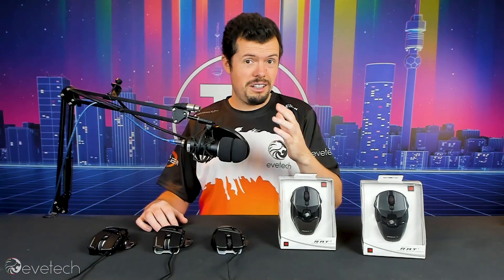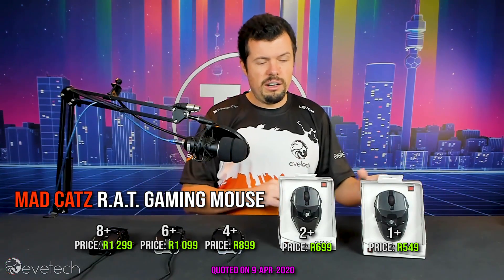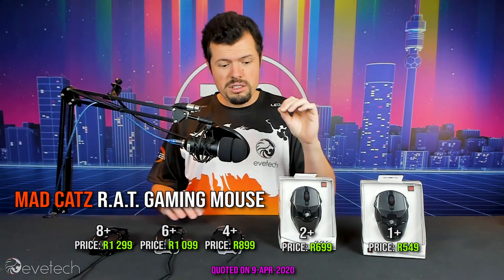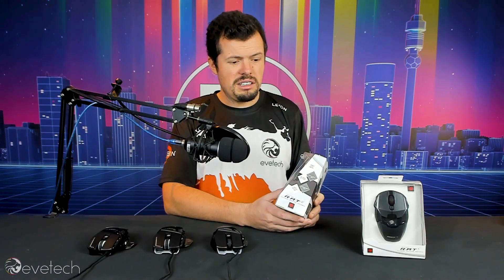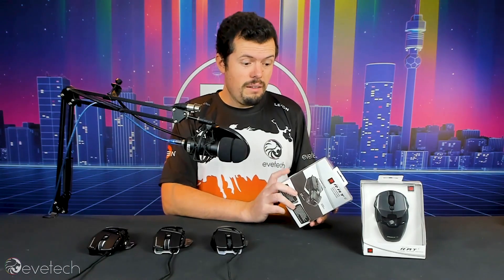So luckily, for those interested in these products as FPS gaming mice, these have all been changed to optical. They start at 16,000 DPI, 12,000, 10,000, and get lower. One thing I really like off the bat is they put the sensor information right on the side of the box. A lot of competitors tend to use marketing jargon and not give you the full specs — none of that here, which is 10 out of 10 as a starting point.